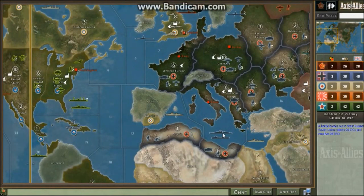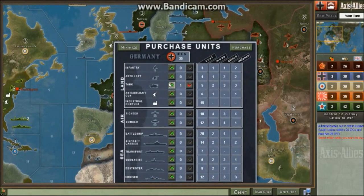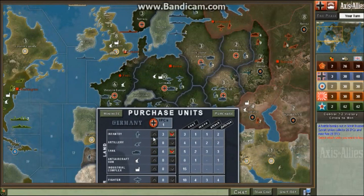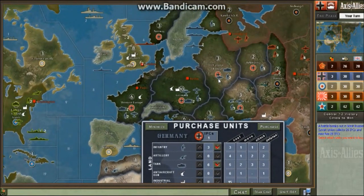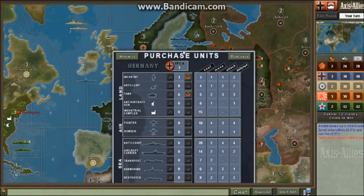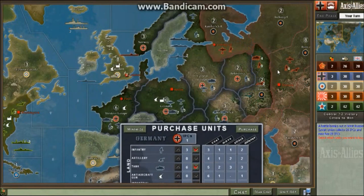Your German navy is going to be very important at the beginning, but it will eventually get destroyed no matter what. For purchases, you want to build mostly offense, but also build three infantry a turn — or six tanks and three infantry. You need the three infantry to defend Norway, Western Europe, and Germany. Eastern Europe is also somewhat of a concern, but you normally have stuff moving through there toward the front lines.